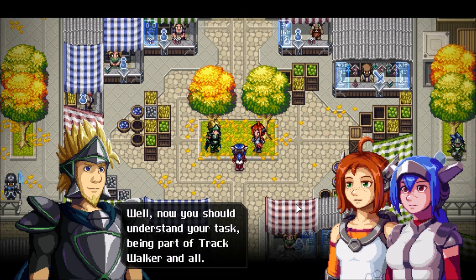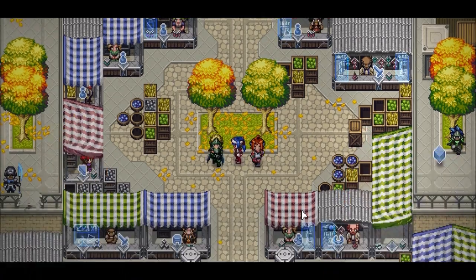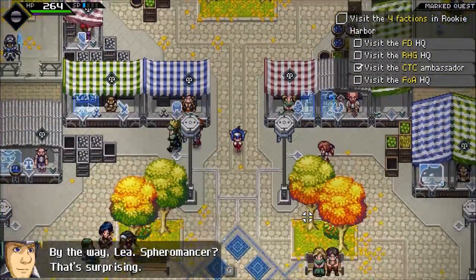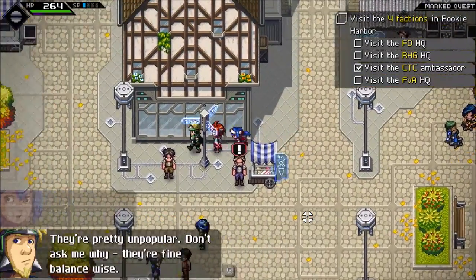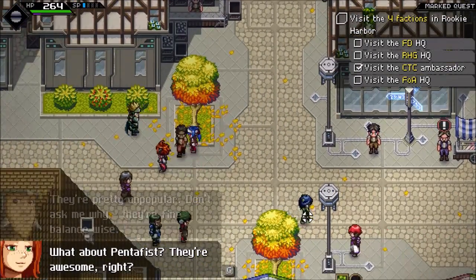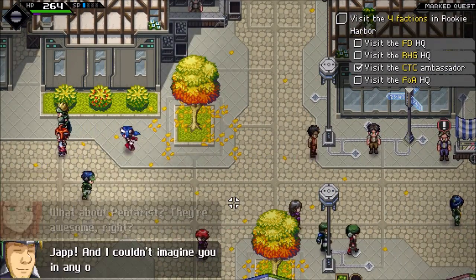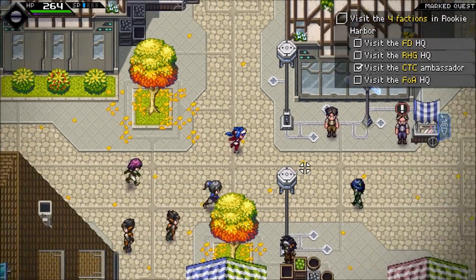Now you should understand your task, being part of Track Walk and all. Let's go to the west now. By the way, Lee — Spheromancer? That's surprising. They're pretty unpopular. Don't ask me why, they're fine balance-wise. What about Pentafist? They're awesome, right? Yep, and I couldn't imagine you in any other class. You guys go ahead, I'm going to quest.